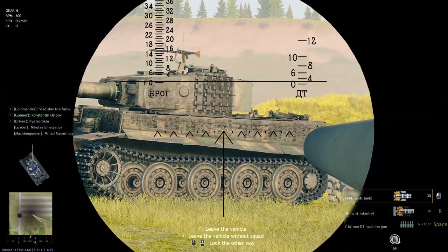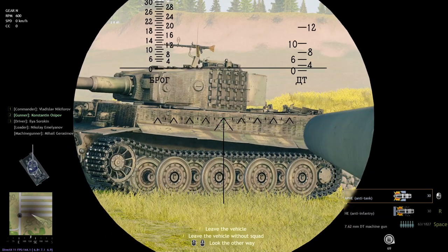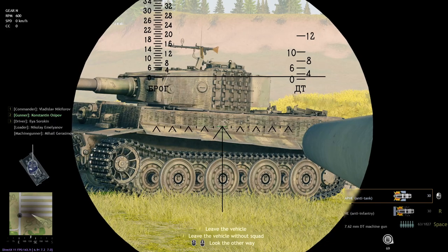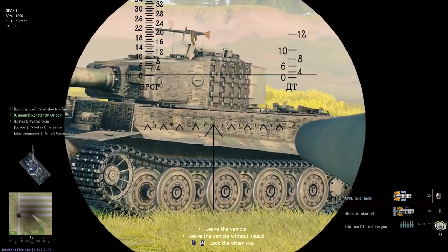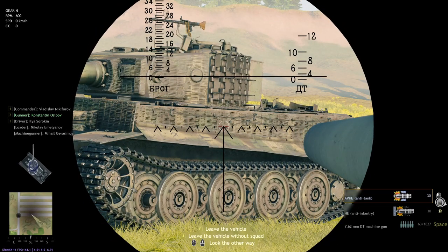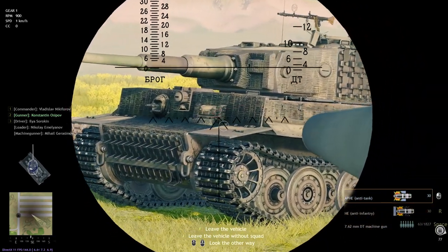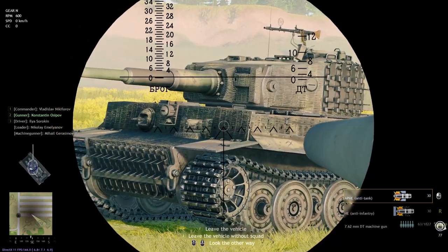That sounds kind of complicated but it's not too hard to understand if you can see it visually. We can see here this Tiger 1 — I can easily penetrate the side of its armor, it's easily destroyed, and this is a kill shot for my T-34-85. But as I drive forward, we're going to see it turn yellow and then inevitably red. This is because the angle of attack that I am firing at is getting further and further away from 90 degrees, which is increasing the effective armor of the vehicle.